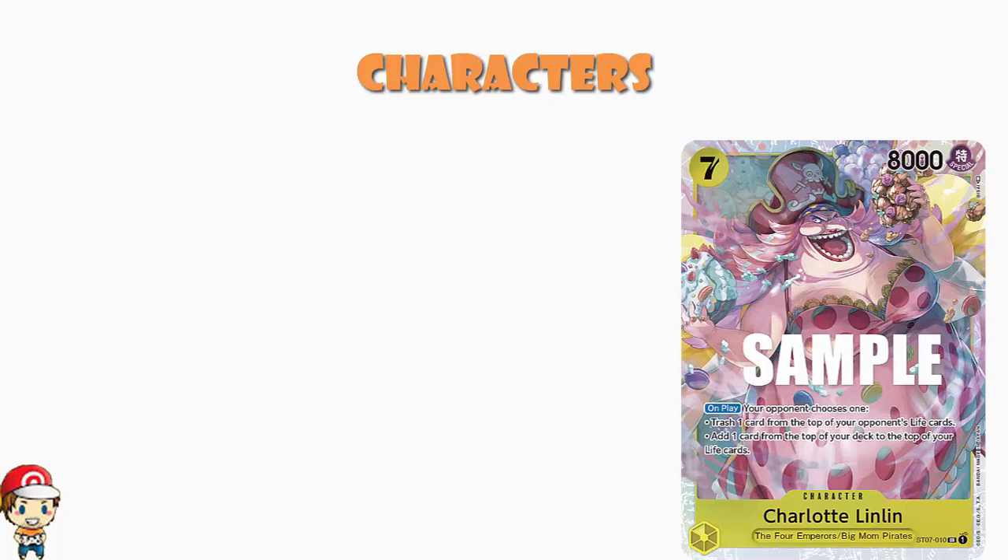Then we get to the big ones. We've got Charlotte Linlin from the starter deck — seven cost, 8000 power. When you play her, your opponent either has to trash the top card of their life or let you take the top card of your deck into your life. Remember, we've got a lot of trigger in this deck, so the more trigger in your deck, the more likely putting a random card from the top onto your life gives you a trigger skill when your opponent takes a life. That's one of the reasons yellow has both recovery and lots of trigger — triggers come in when life is taken, which is very useful. Plus it's 8000 power for attacking.